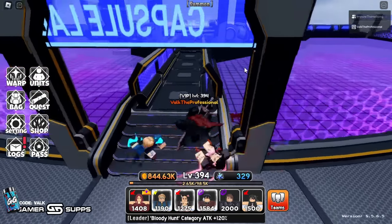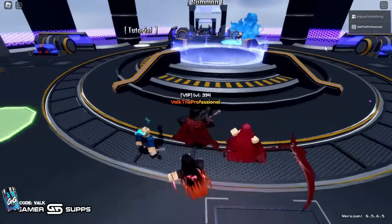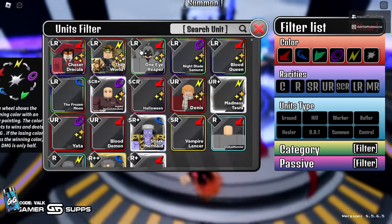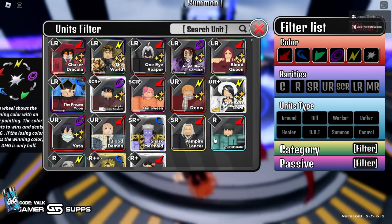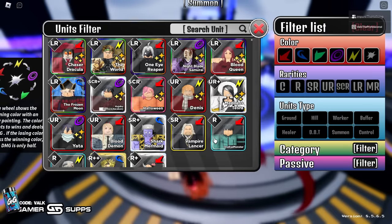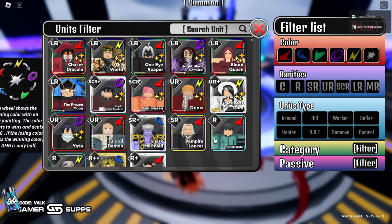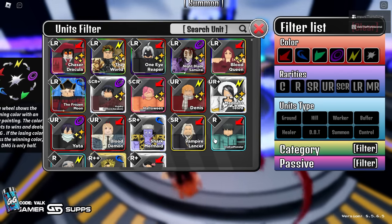For people asking me to build teams from their unit lists - that's not how this game works. You need to pick a category. See how this leader leads Bloody Hunt? Go to the category filter, click Bloody Hunt, and pick units from there to make a Bloody Hunt team. Pick any category and build your team based around that category.